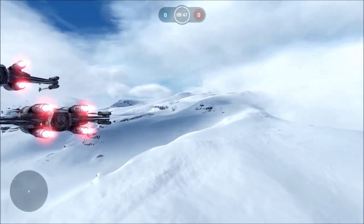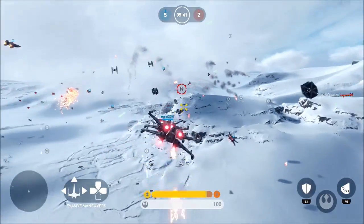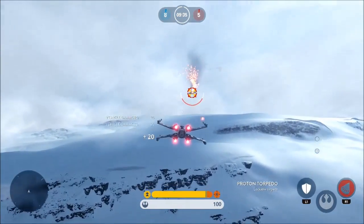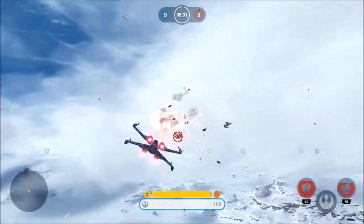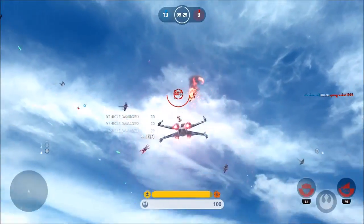Hello YouTube, this is Sony Playtasin. This is Squadron Battles on Hoth and this is one of the best maps in the whole game I reckon. They're very authentic to the original movie — you're just dogfighting and then you have to blow up a shuttle and try to escape and protect your shuttle.